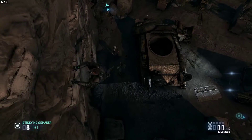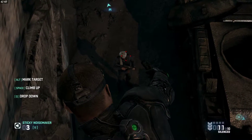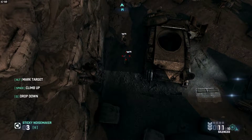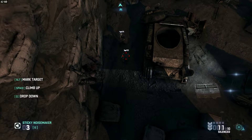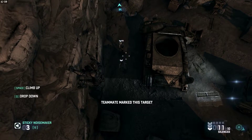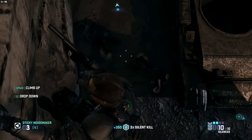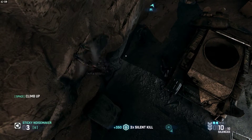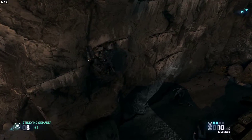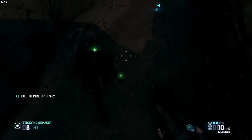Oh whoa, what am I doing now? You know what, no — we're doing this the right way. Wait, how does the marking system work? You hit M or alt, sorry. So can we silently kill these two? I got mine, you got yours — three, two, one. Sick! I'm gonna keep going this way. How do I get down? I'm spamming Q and nothing's happening. You need to be under something probably.